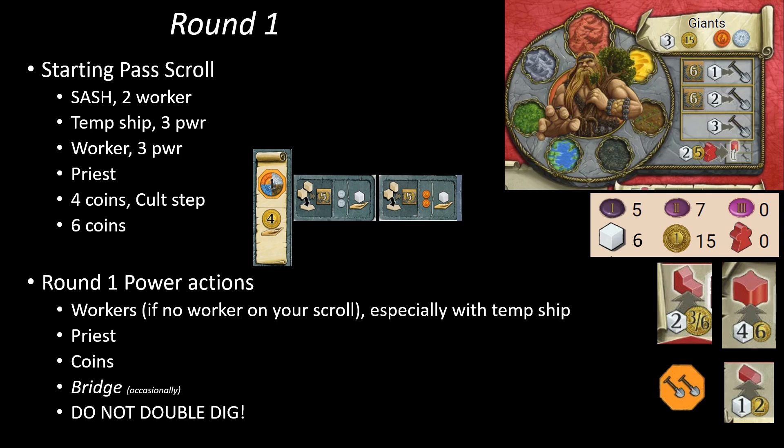While we're talking about this matter with respect to round one, remember just in general we don't want to be using our power for double digging. Even later in the game, we almost certainly are better off using our power for coins, and we'll probably have an abundance of workers anyway. If we're in a pinch, we can hard dig with those.